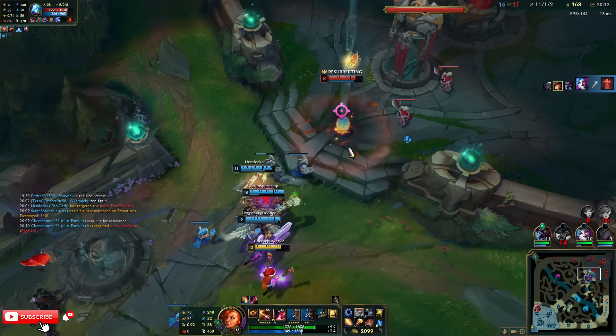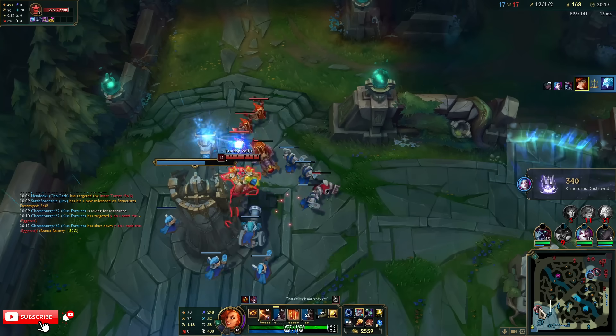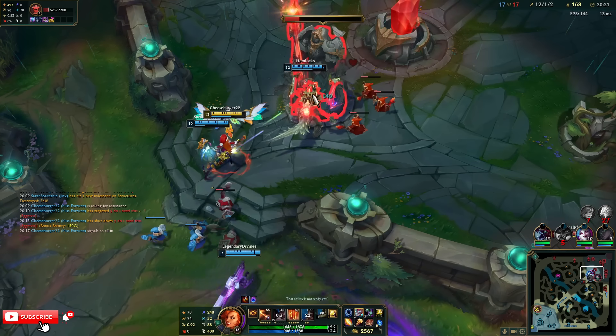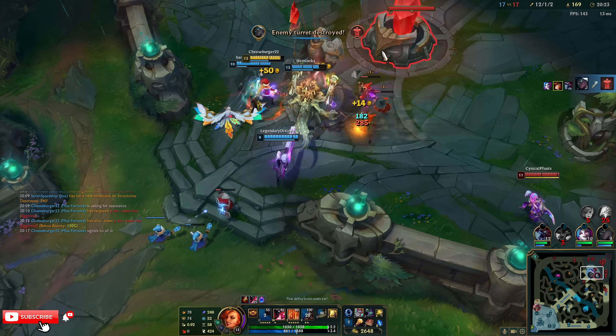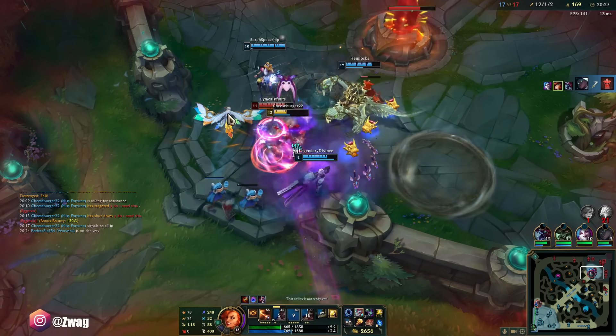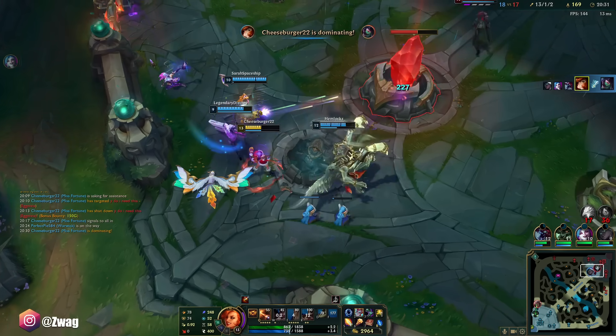Eat the egg, Cho'Gath! Look at that yummy dinosaur egg. We'll trade in here — just remain calm. I'm gonna go down, team. Just kidding — I have Barrier. I don't know how I got that.